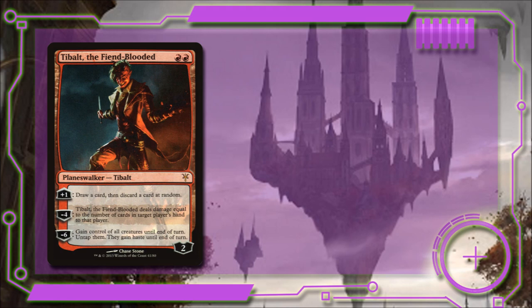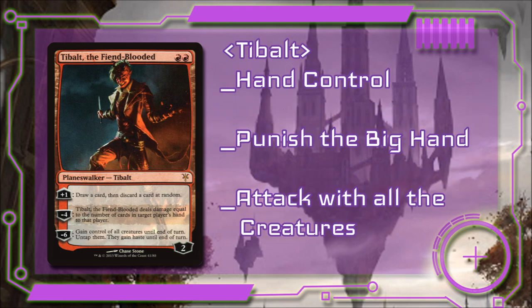Tybalt the Fiend Blooded costs 2 red mana and is a 2-loyalty Planeswalker. If we plus-1 him, we draw a card and discard a card at random. If we minus-4 him, he'll deal damage to a player equal to the number of cards in their hand. And if we minus-6 him, we gain control of all creatures until end of turn, untap them, and they gain haste. Tybalt has 3 useful abilities for this deck. His plus-1 lets us control our draws, which is good since we're trying to find a specific card. His minus-4 punishes overzealous opponents who are drawing way ahead of everyone else. And his minus-6 lets us steal all the creatures for one massive combat.